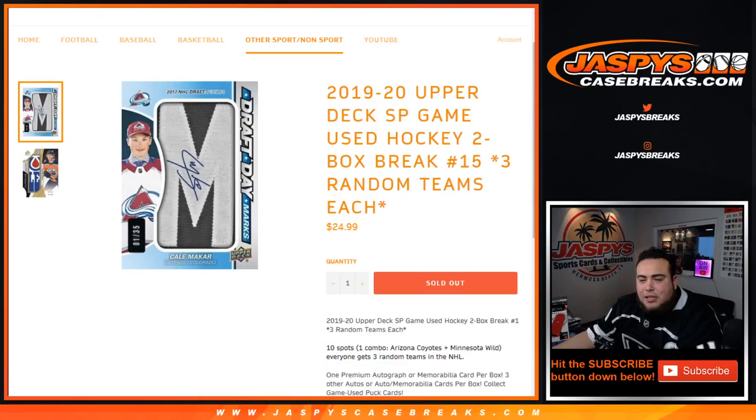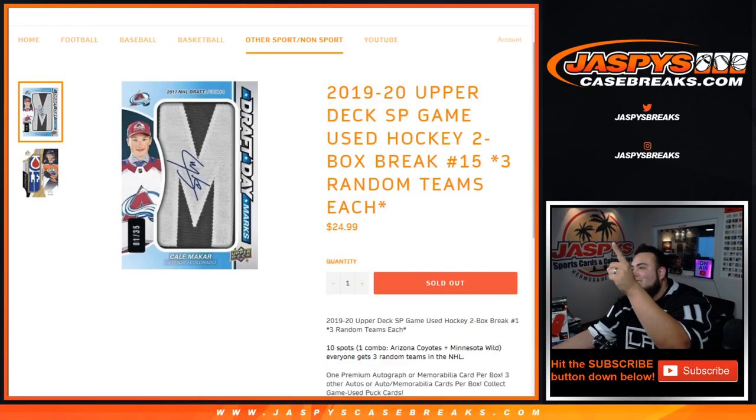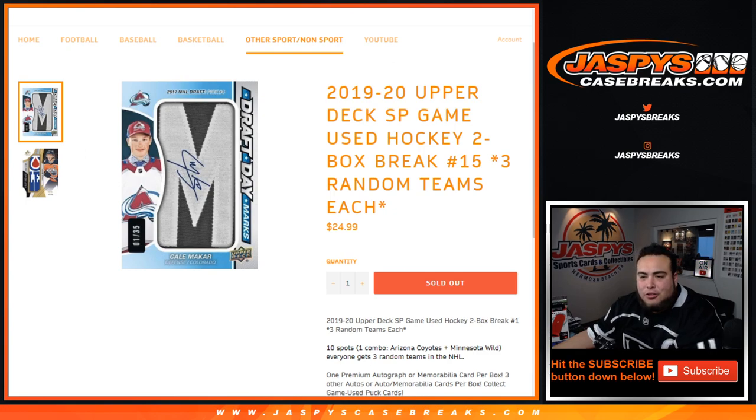What's up everybody, Jason for jazbeescagebreaks.com. Just filled up the 2019-20 Upper Deck SP Game Used Hockey two-box break. Random teams, number 15 — you get three random teams per spot, ten total spots, and you get one combo team, which is the Arizona Coyotes and Minnesota Wild. Everybody gets three random teams in the NHL, and these are the last two boxes of the case. Good luck.